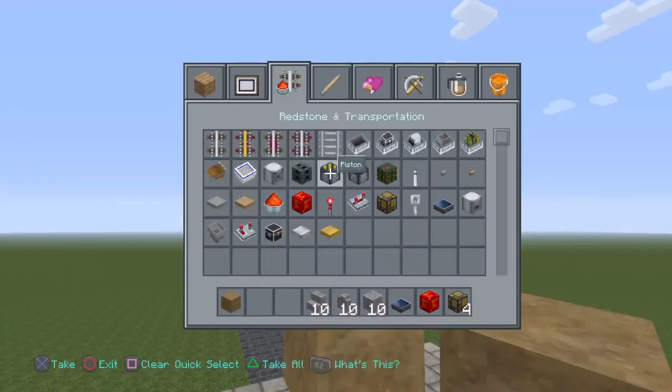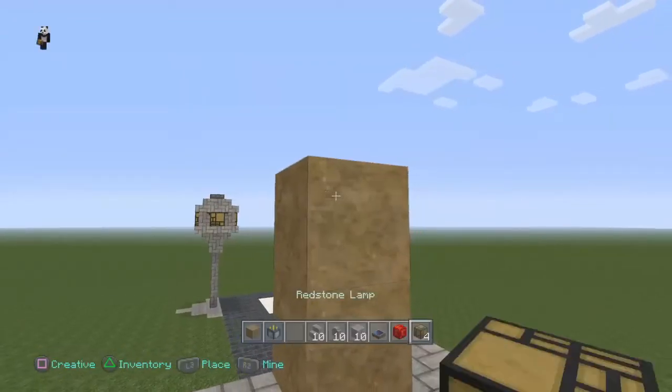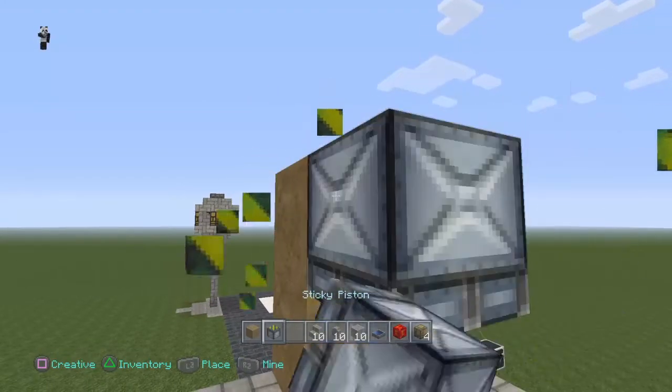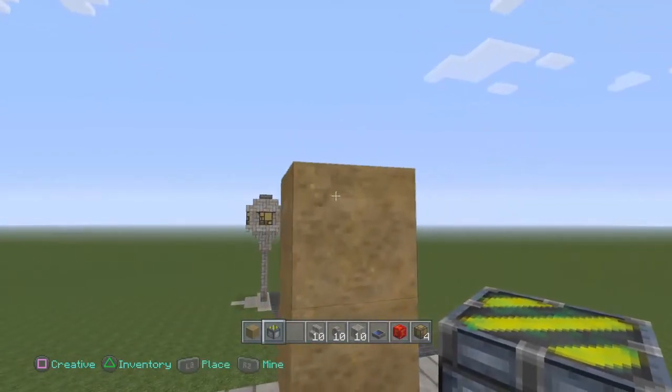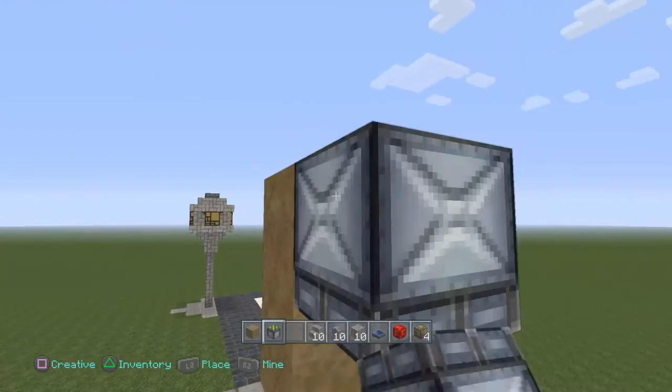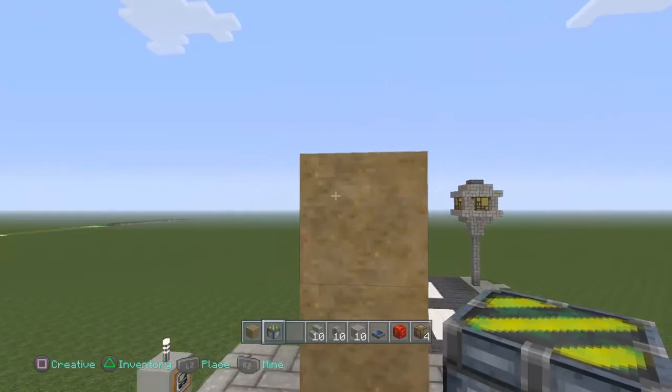We forgot one thing — sticky piston. Make sure you also have a sticky piston. Grab that sticky piston. You're actually going to make sure it faces down. The way you do it is come towards the corner of it and actually place it, and that will cause it to face outward.